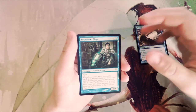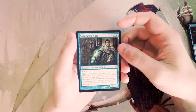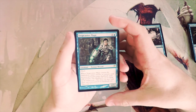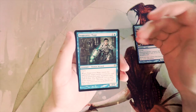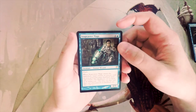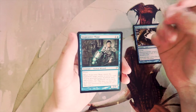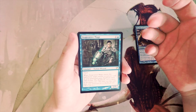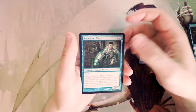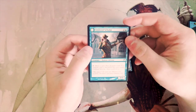And our rare — Snapcaster Mage! A 2/1 for one and a blue with flash. When it enters the battlefield, target instant or sorcery card in your graveyard gains flashback until end of turn, and that flashback cost is equal to its mana cost. This card is great in constructed — not necessarily the best in a limited environment. That said, maybe just for value I'd take it.